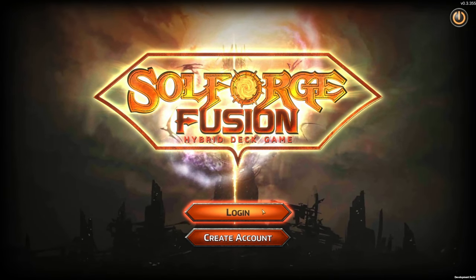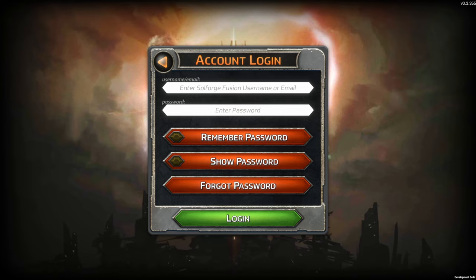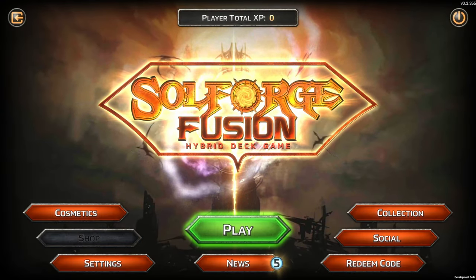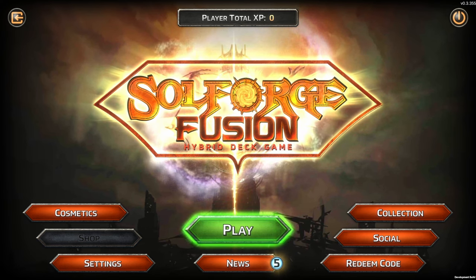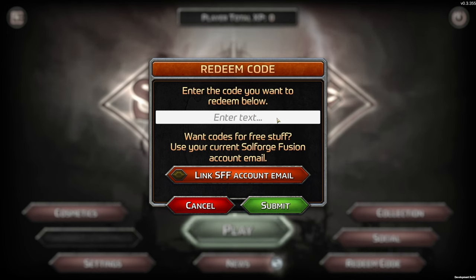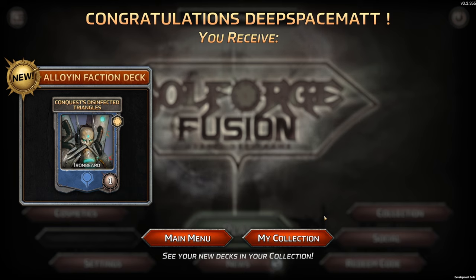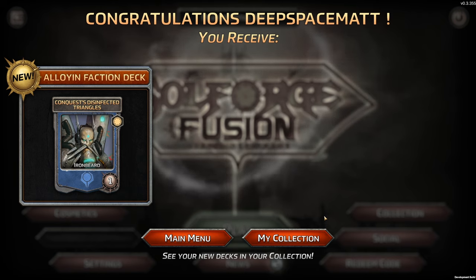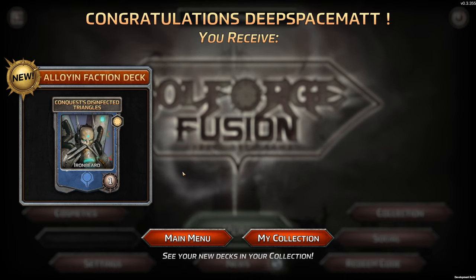I did create an account previously before doing this, so I can log in right here. We are back — I have logged in. The publisher did provide me a key code for a faction deck. Enter the code. Congratulations, I receive the Alloyan faction deck — Conquest's Disinfected Triangles, Ironbeard. See your new decks in your collection.